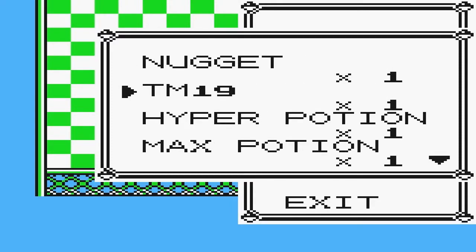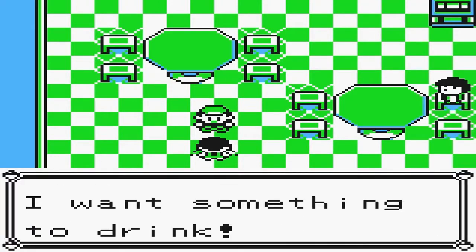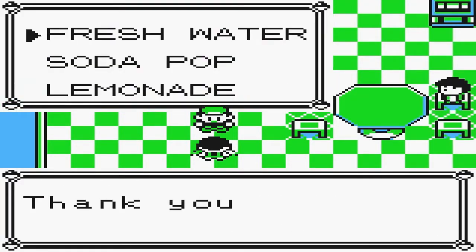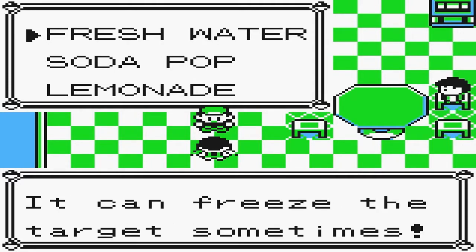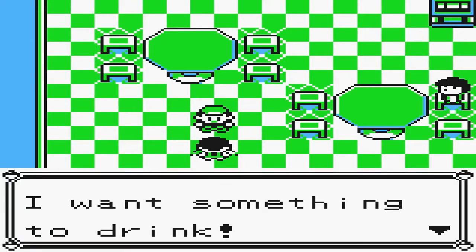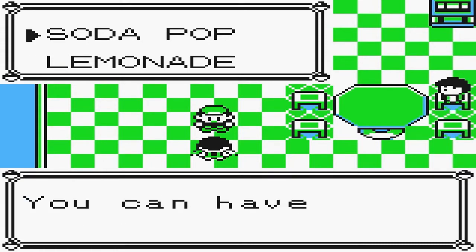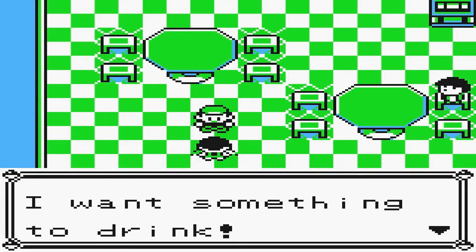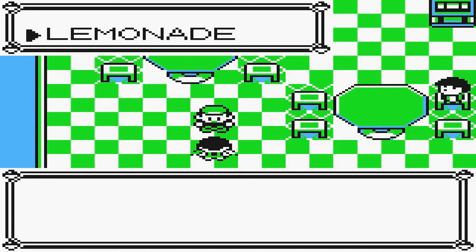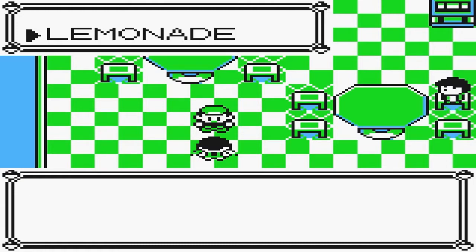Max Potion, Hyper Potion. TM19 is Seismic Toss - yeah, I'll get rid of that, not going to need it. So now we give her Fresh Water and we get TM13, which is Ice Beam. Keep the second Fresh Water - don't give it to her because she won't want it. Give her a Sodapop and you will get the TM for Rock Slide, which is a very useful TM. And the last one is to give her the Lemonade - you will get a TM for Tri Attack, which not many Pokemon can learn in this game.